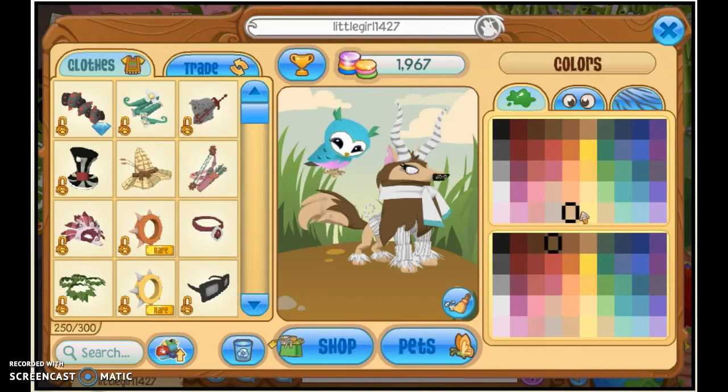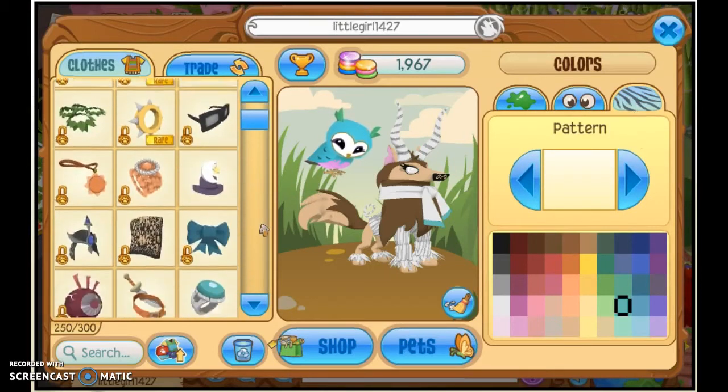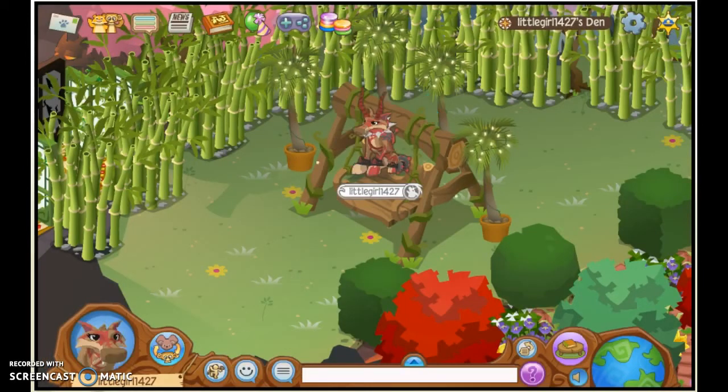My first outfit idea is going to be an arched full cloak. It will have the tan color, the dark brown, and also a pattern. What you will need is a white silk scarf, a white sweater, and also white leaf armor.